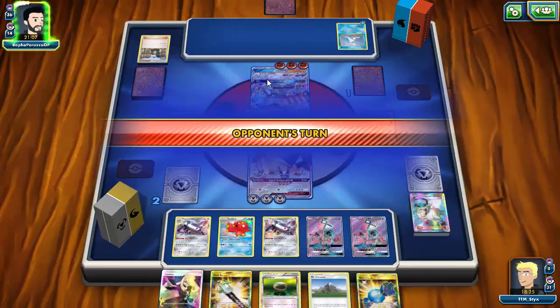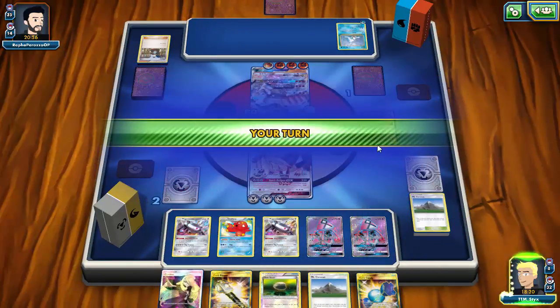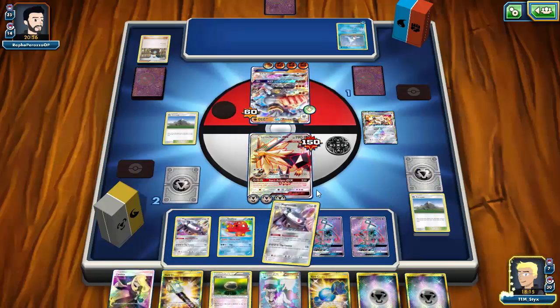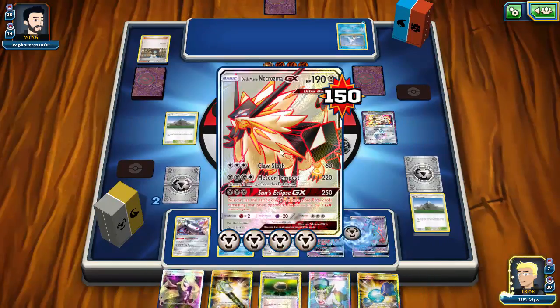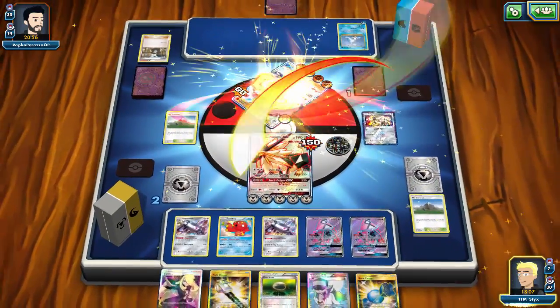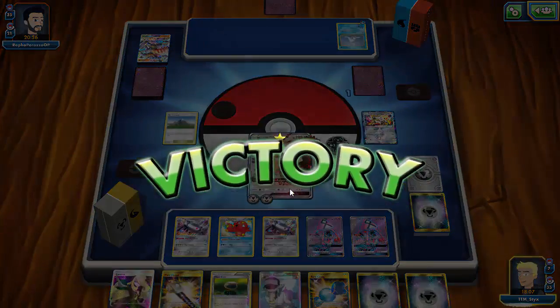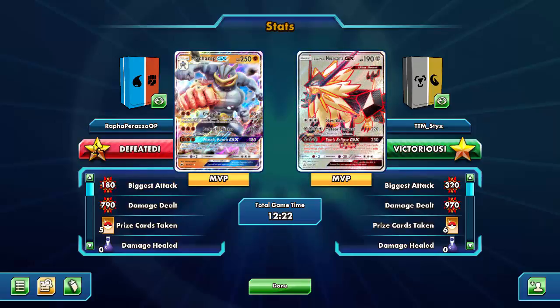I have Mount Coronet for next turn to get two Metal energies back, then I'll knock out Machamp with Meteor Tempest. Bedrock Breaker won't knock me out, and my opponent discards with it so I immediately play Mount Coronet back down and get two Metal energies. We finish the game off. With four energy prized I clearly need to run more energy — 10 isn't sufficient. That was an interesting match, but we eventually came back to win.